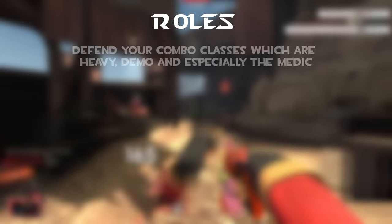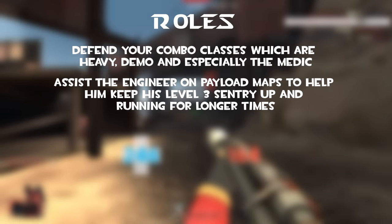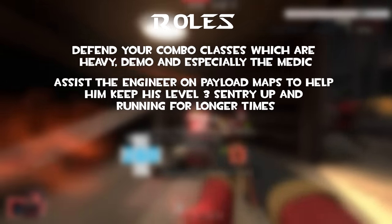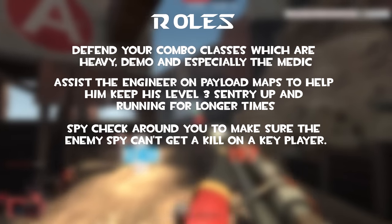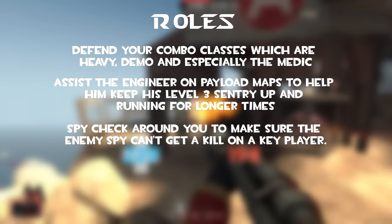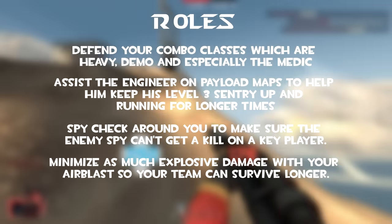Overall roles: defend your combo classes — Heavy, Demo and especially the Medic. Assist the engineer on payload maps to help him keep his level 3 sentry up and running for longer. Spy check around you to make sure the enemy spy can't get a kill on a key player. Minimize as much explosive damage with your airblast so your team can survive longer.